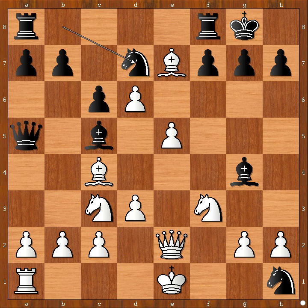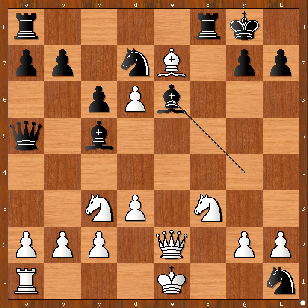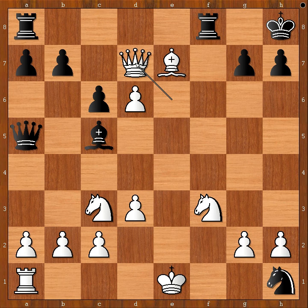Bishop to a3. If f takes on e6, then bishop takes pawn — check. After bishop takes bishop, queen takes bishop — check, king to h8, queen takes knight. Back to our game, bishop to a3.